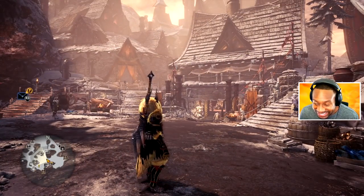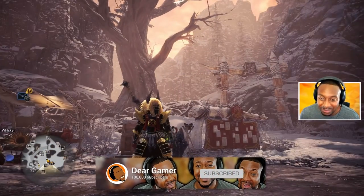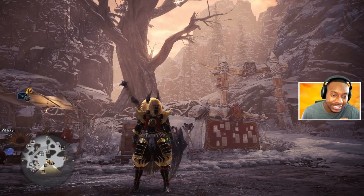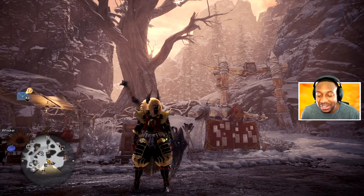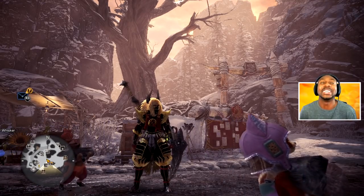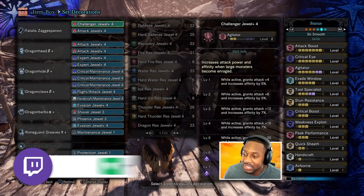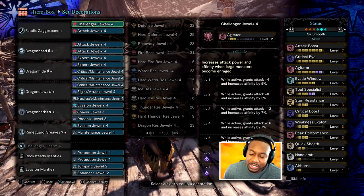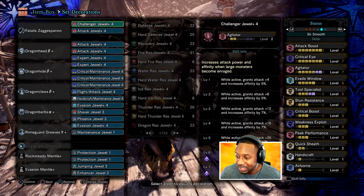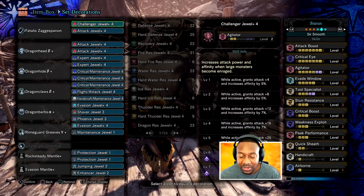What's up everybody, I'm Derek and welcome back to the channel. Today we're back with some more Monster Hunter and we're gonna be taking on the brand new Brute T-Rex quest — the one that's gonna give you that crispy buff body, the beautiful one-layered armor. I'm rocking attack, critical agitator, evade window, and tool specialist, and with tool specialist I want to use evasion mantle as much as possible to get even more damage in our runs.